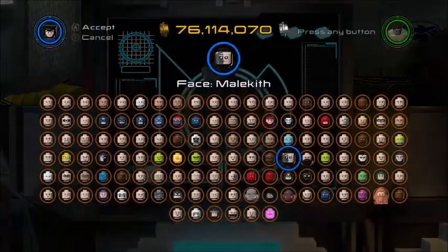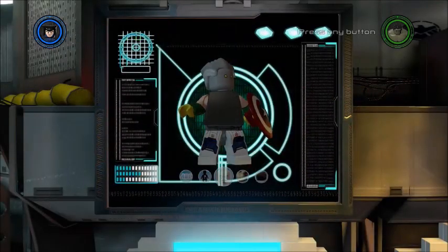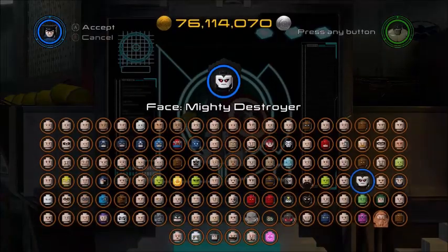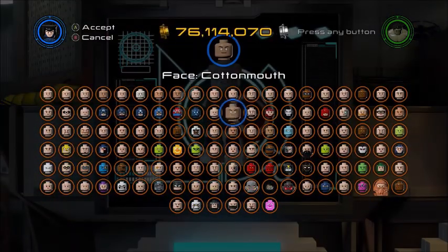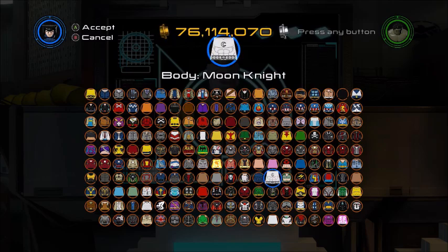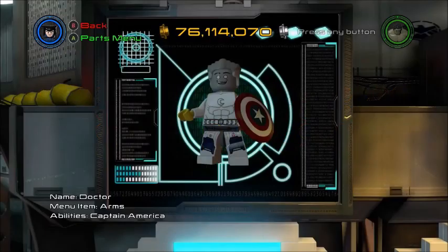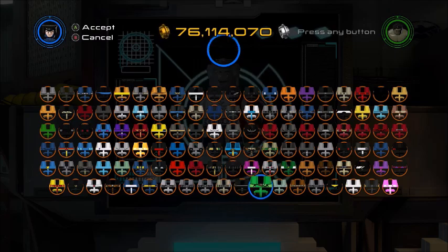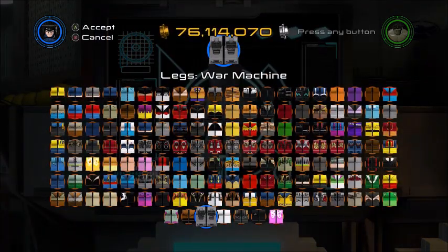It looks kind of old — let me see if there's a better face. I don't really see one. That's just creepy, that's way too old. Let me keep looking... that's not too bad. I think we're just going to give him the white ninja outfit to kind of stick with the classic stuff. We'll give him gray hands.